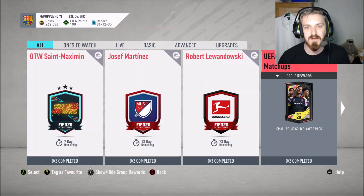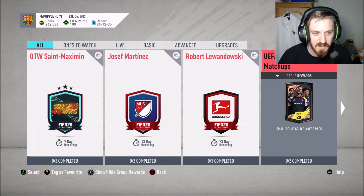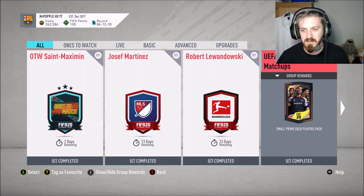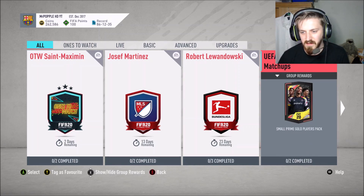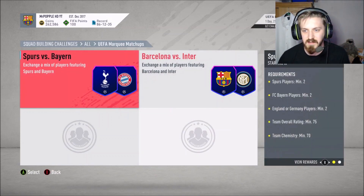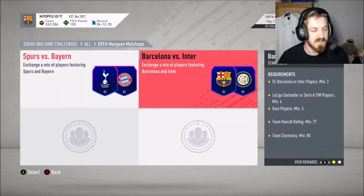Hello guys, what is going on? Welcome back to another video. EA have just dropped a UEFA marquee matchups SBC. They released the Champions League cards last night, which they shouldn't have done, so now they've done this. You get a small prime gold pack — there are only two challenges: Spurs v Bayern, which gives a Jumbo Prime Gold Pack, and Barcelona vs Inter, which gives prime gold players back.